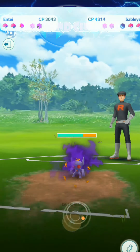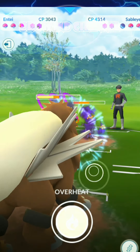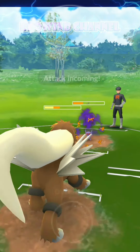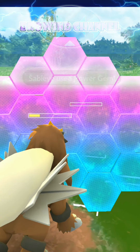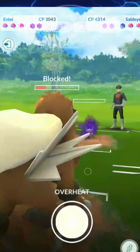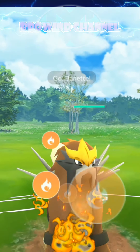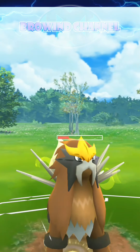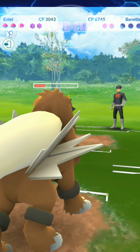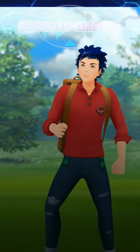All right, the second Pokemon from Team GO Rocket is a Sableye. Using my skill — oh no, just kill it fast. I'll keep the skill for the last Pokemon so it'll be faster to kill. Now I'm directly using the Overheat skill. It's a bit laggy. Overheat — and it's dead! All right, we won!